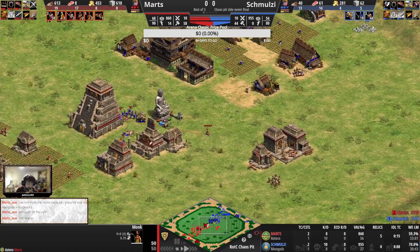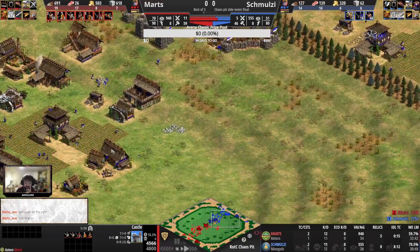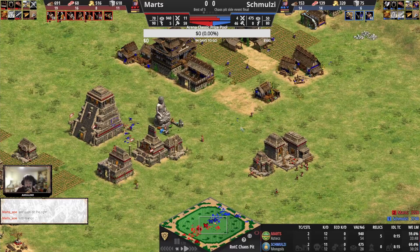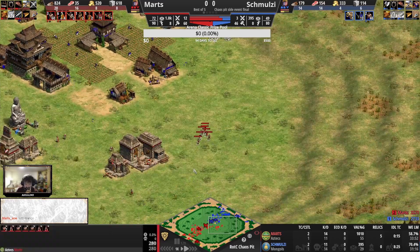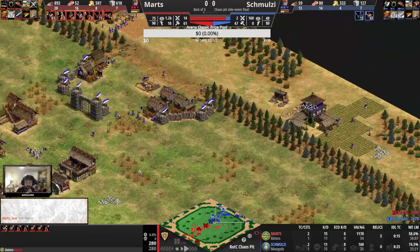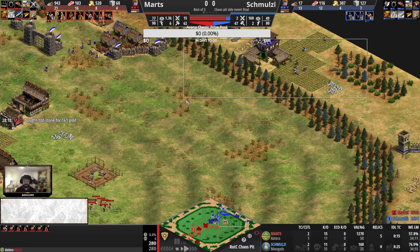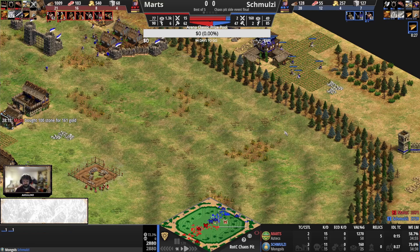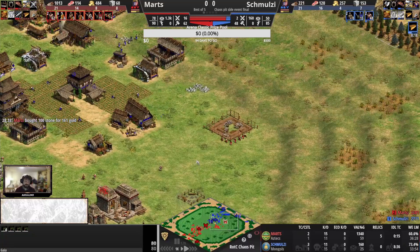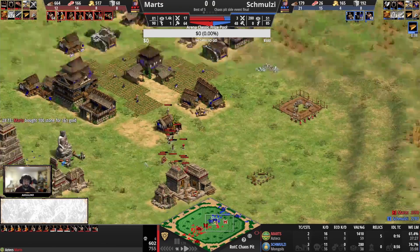He let the castle finish because he knew he was unable to do Mangudai plus Longswords simultaneously, and then push with Mangudai. Fair enough — could have still gotten a lot of eco kills though. Looking at the stone in hand, should be able to drop another castle. Doesn't know of the expansion to the side here — could have been a castle spot. Not sure if you can place a castle in these hilly terrains. But another castle goes up.